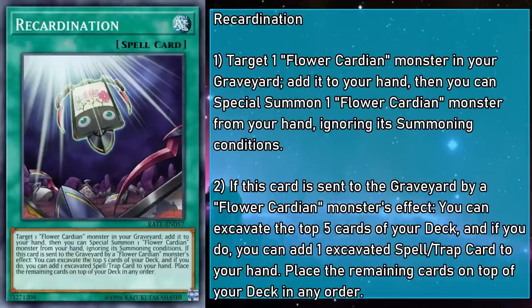Recardination is a Normal Spell that targets a Flower Cardian monster in your grave, adds it to your hand, then you can Special Summon a Flower Cardian monster from your hand ignoring summoning conditions. And if this card is sent to the grave by a Flower Cardian monster's effect, you can excavate the top 5 cards of your deck — add an excavated Spell or Trap card from among them to your hand, and place any remaining cards on top of your deck in any order. On activation, you get a free Flower Cardian onto the field, no question. And if you hit it off of a Flower Cardian's effect, the excavation effect more than makes up for it — you get any Spell or Trap out of your top 5 and choose how the remaining cards are set up.